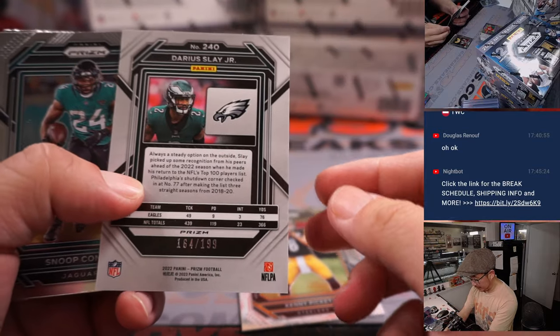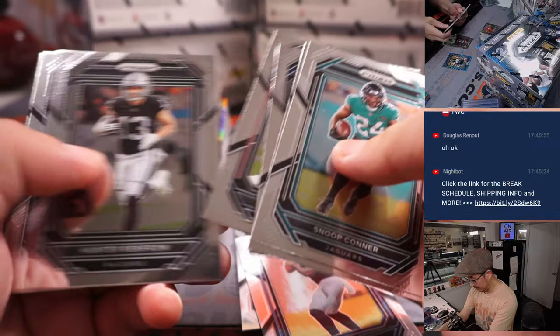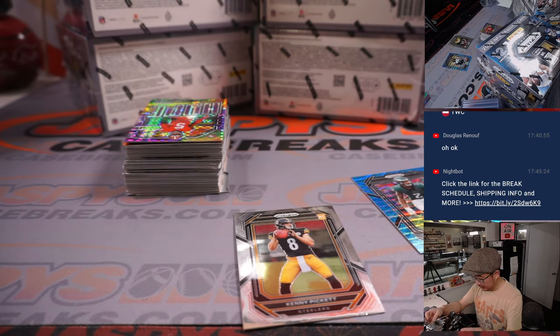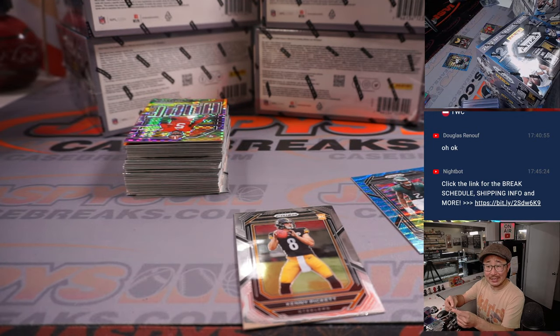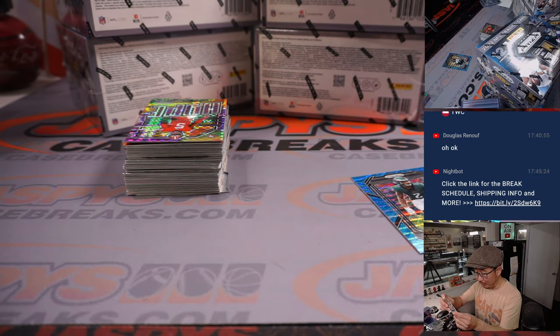Darius Slay to 199. Got a Malik Willis for Greg and the Titans. And the base Kenny Pickett — maybe we'll find some non-auto low numbers of Kenny Pickett.